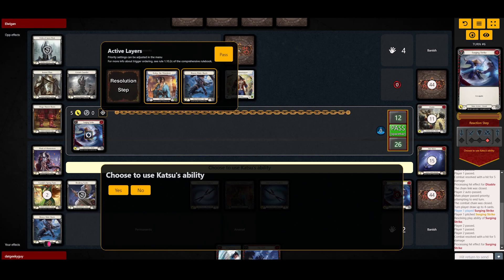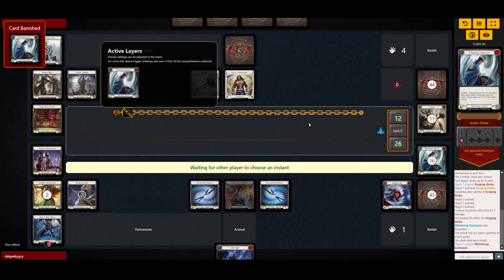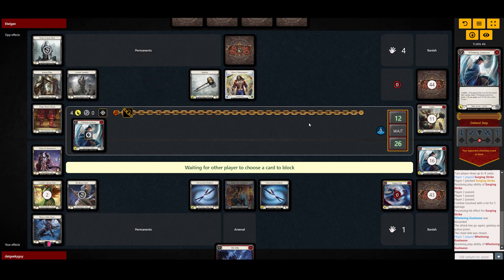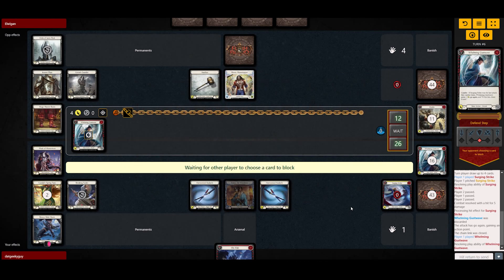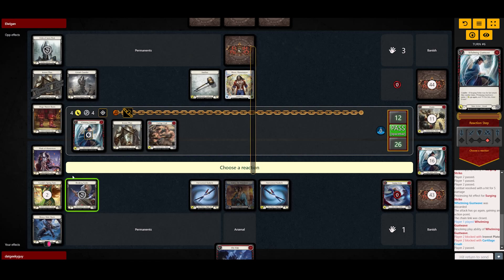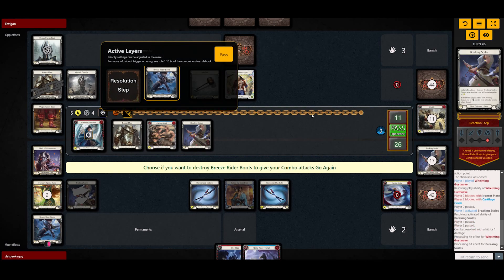I'm not gonna trigger that. I'm gonna use Katsu's ability, discard the blue Whelming, and go look for a red one. This is most likely something he would like to block. He's trying to keep his hand — I'm not sure that's the best way to play this matchup. Usually you want to go for more of a tempo game, and I seem to have some luck drawing into defense reactions, and I did actually arsenal those defense reactions anticipating his attacks. So I'm gonna go for the Breaking Scales here.